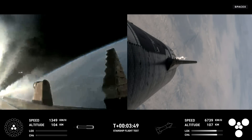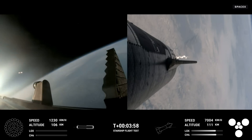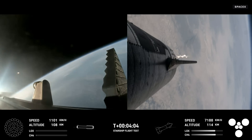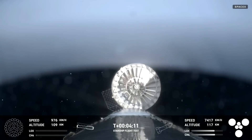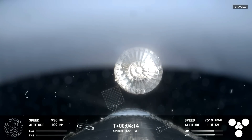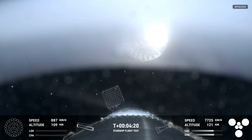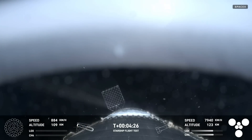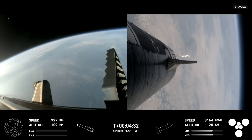As you can see on your screen in the bottom left-hand corner, we were only using the 13 center engines from here on. Confirmation of good boost-back burn shutdown — H2 tank pressures are normal. This is our view of the jettisoned hot stage. This is a temporary fix to help reduce the weight of the booster. Future iterations will have a lighter weight integrated hot stage structure that won't need to be jettisoned.